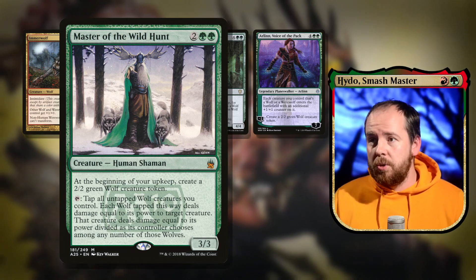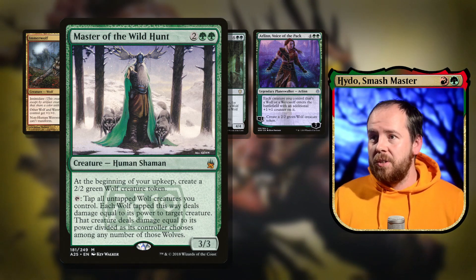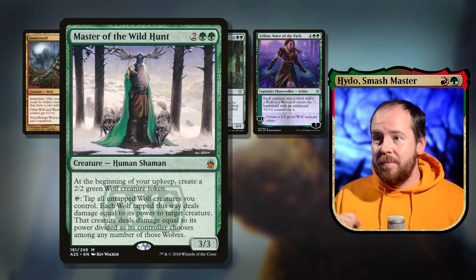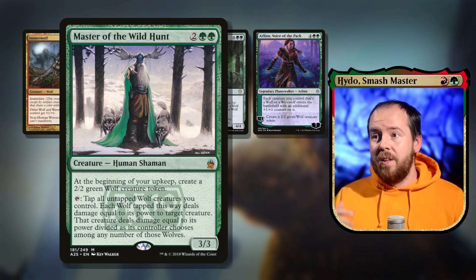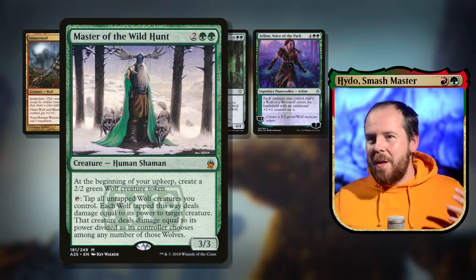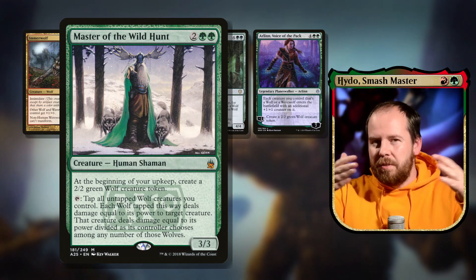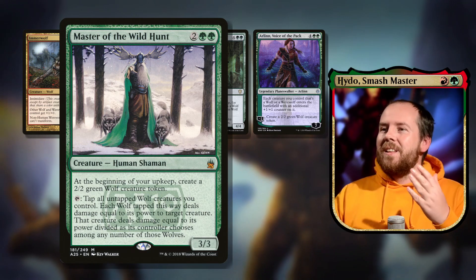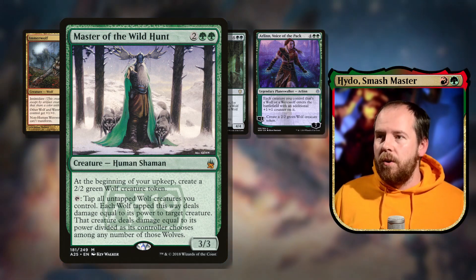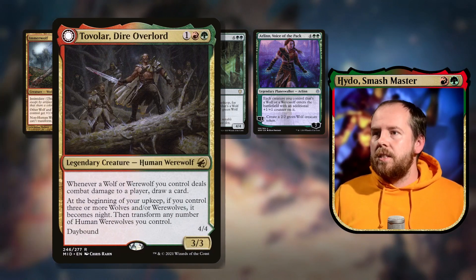Master of the Wild Hunt — four mana 3/3: at the beginning of your upkeep create a 2/2 green wolf. You can tap it and all untapped wolves you control; each wolf tapped this way deals damage equal to its power to target creatures, and those creatures deal damage back divided among those wolves. Wordy, but basically the wolves fight something — great removal and it keeps making wolves every turn.